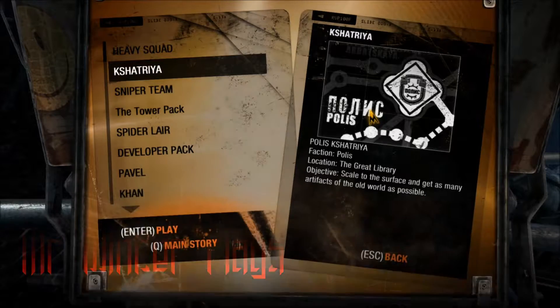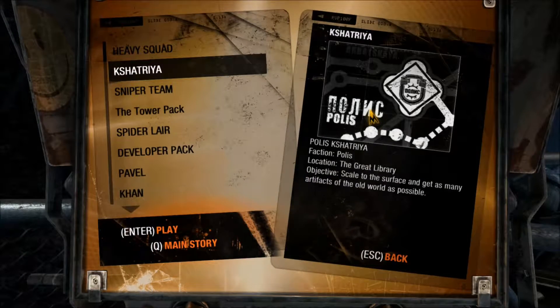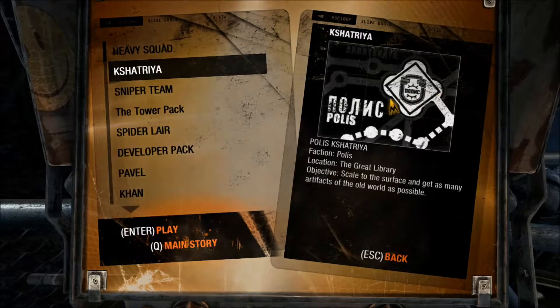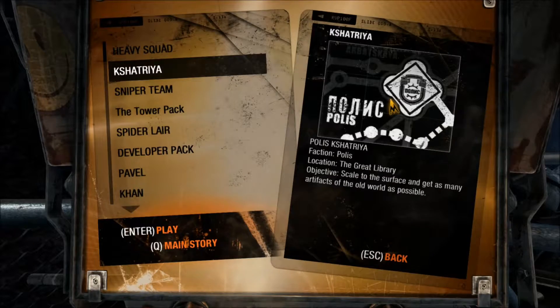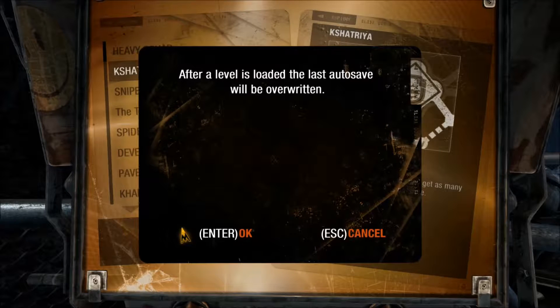Hey guys and girls, welcome once again to the Metro Last Light DLC. This time we look to be going to the surface in search of artifacts. The location is the Great Library, which you may remember from Metro 2033. So let's get up there.